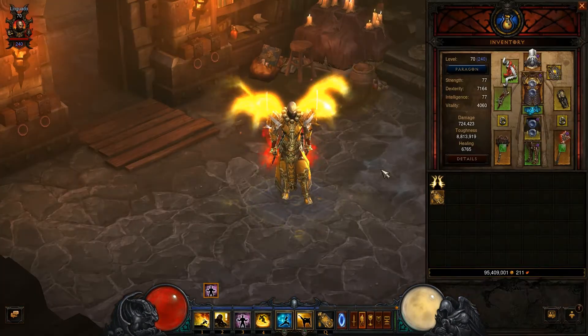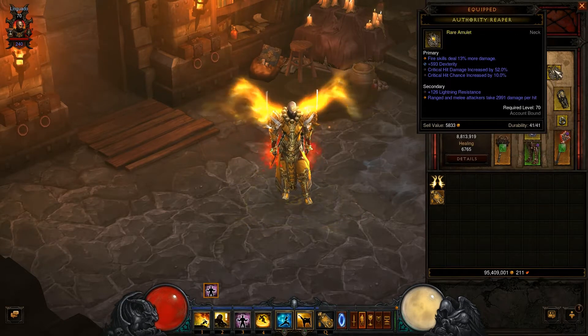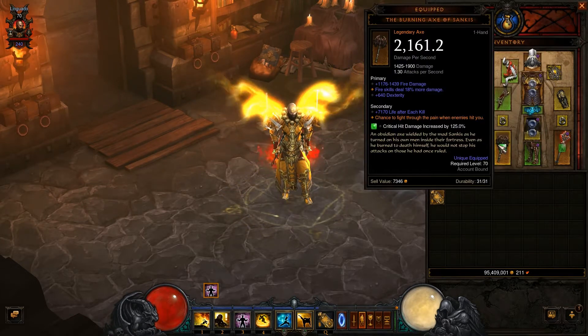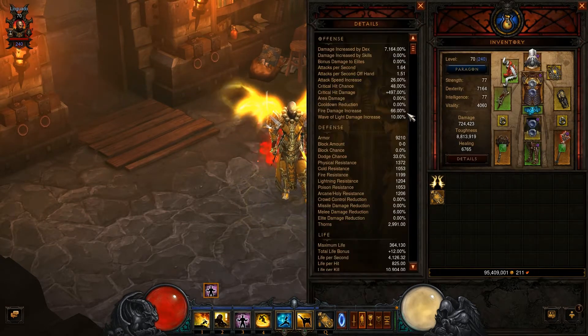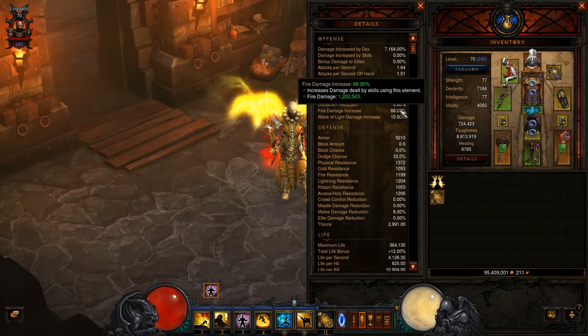Since I'm building a fire monk, some of my items have a percentage fire skill damage bonus. This one gives my fire skills 13% more damage, this one 15%, this one 20%, and this one 18% more damage. These are quite good and they all add up to an elemental damage of 1,202,000.